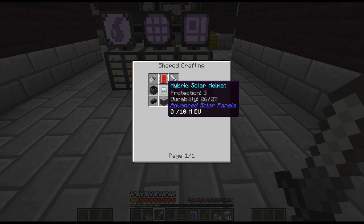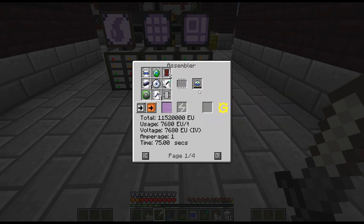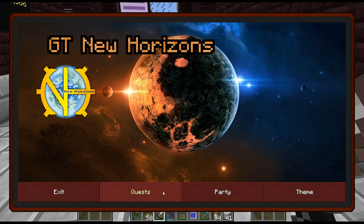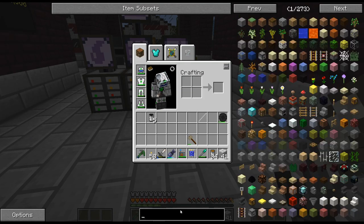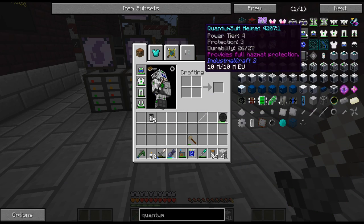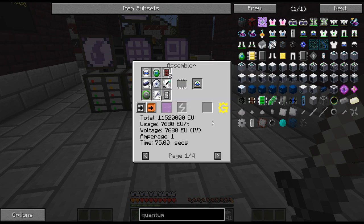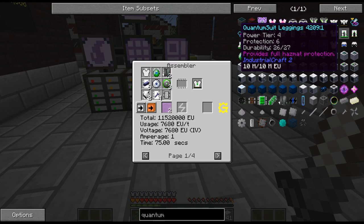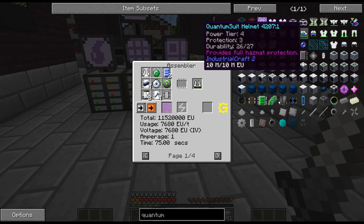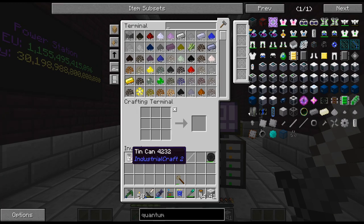Maybe it's time to change gears and see if we can progress through some of the magic stuff - could be cool. A lot of this stuff... I feel like that's different. Wasn't that an assembly recipe? Maybe it's not anymore. I could have sworn that used to be an assembly recipe because I remember scanning all the things. They must have changed it so the quantum suit no longer requires the assembly line - interesting. It looks like it's gated with IV-tier stuff. Anyway, let me look around and see what we want to do.